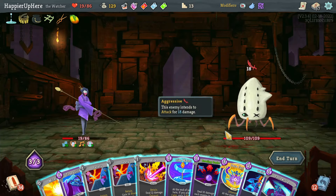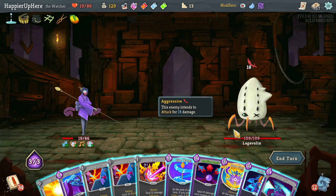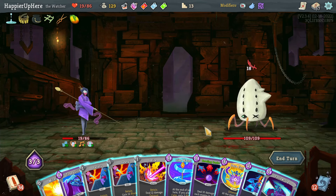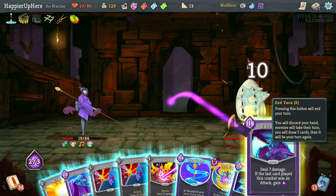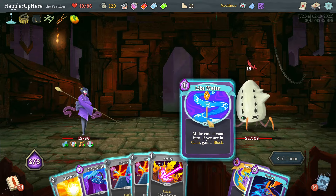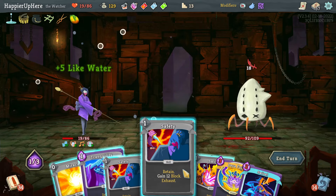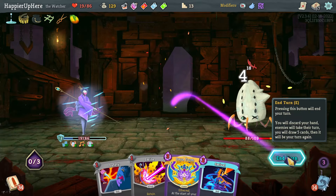Deva Form is interesting — I won't be able to fully defend if I play the Deva Form, so I don't think I can risk it. Let's do Bowling Bash then Follow-Up, then Like Water. Also have to play — here let's do Tranquility and Safety, let's also do a Flurry of Blows.